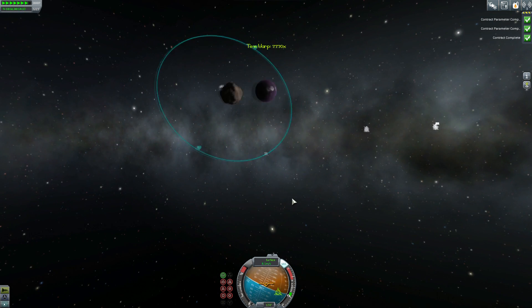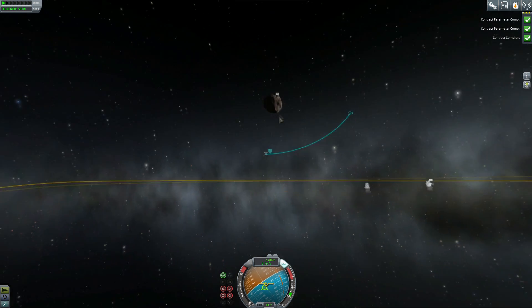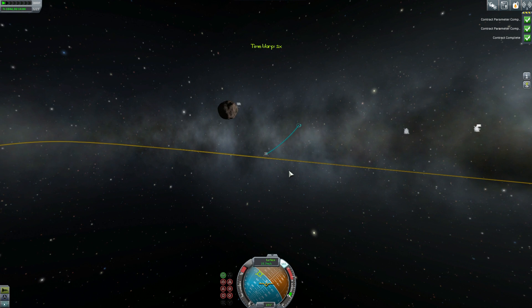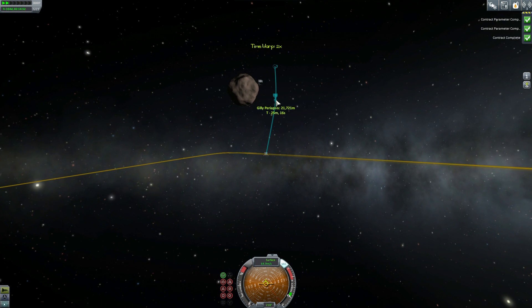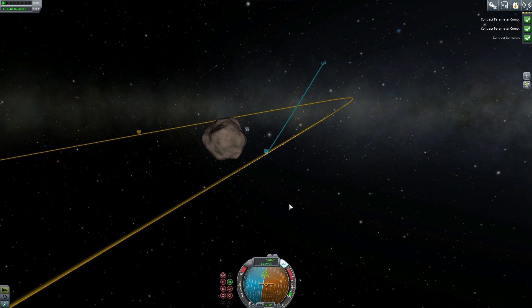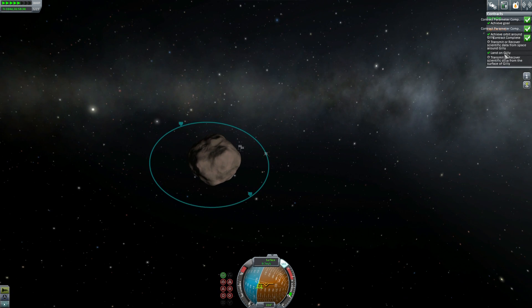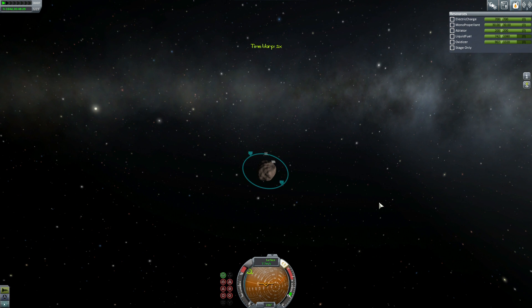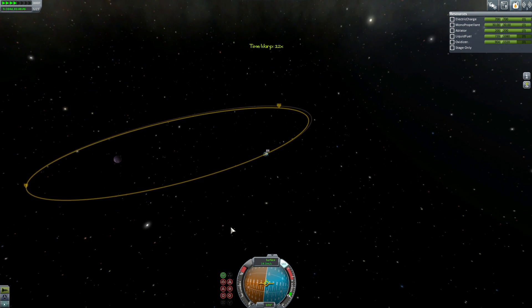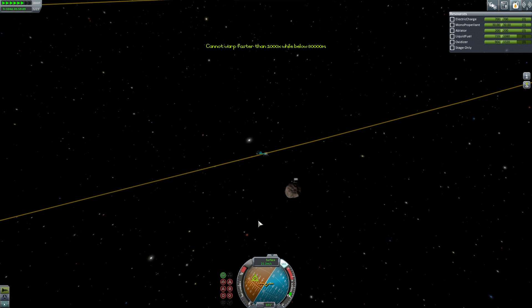If I hadn't brought this up you'd be wondering what I was doing. On Gilly, when you use auto features like auto-prograde, the orbit line was just wiggly. I got into a stable orbit but didn't see the indication that I was actually in a stable orbit, so I got closer to Gilly and put myself into a tighter orbit just to be sure. After double-checking the contracts, it looked like I had completed everything needed.